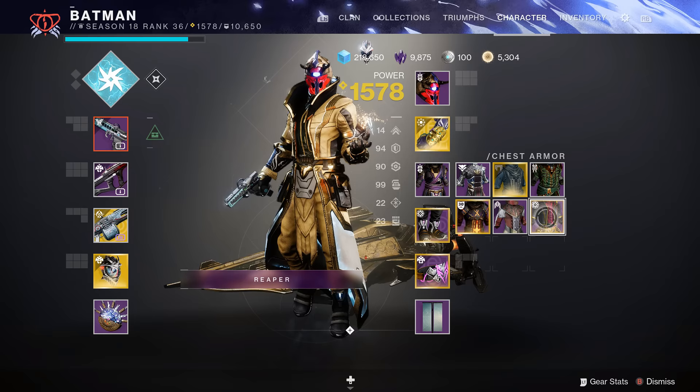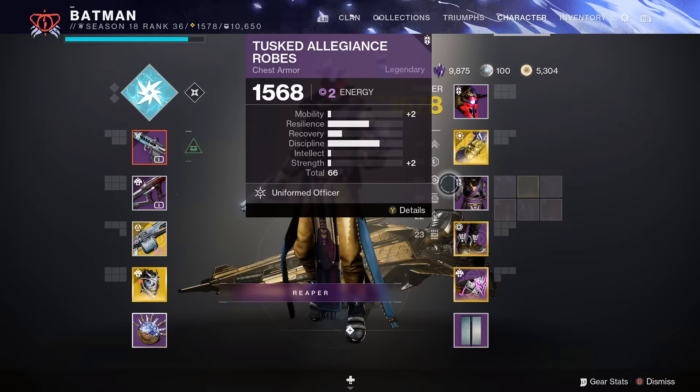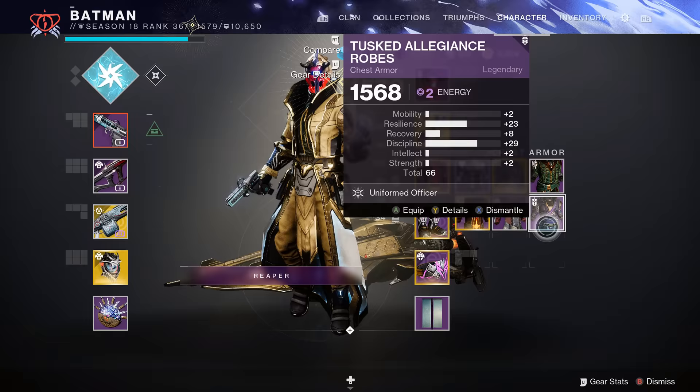66 — that's actually pretty good. Now look: triple 90s! It took me what, a matter of a few minutes. I had the umbral engrams stacked up, but just play for a while and you can do that. I think I started with like 190 and 50-something, and now I have triple 90s.